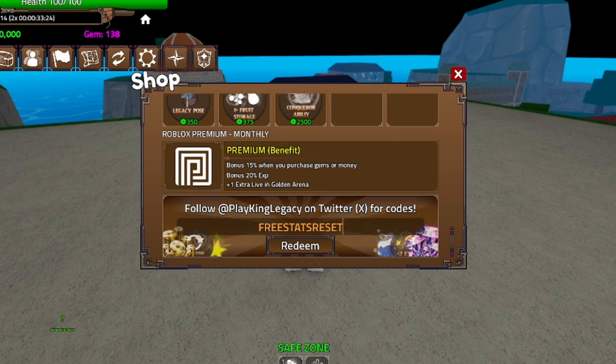The newest code is 'freestatsreset' — F-R-E-E-S-T-A-T-S-R-E-S-E-T. Redeem it and it gives you a stat reset. This one just came out. Another one is 'update6' — U-P-D-A-T-E-6. I've already used it, but update6 gives you 10 copper keys, so go ahead and get that for yourself. Then we have 'doughawakening' — D-O-U-G-H-A-W-A-K-E-N-I-N-G. I've already used it but it still does work, so go ahead and get dough awakening for yourself.